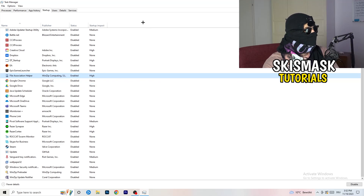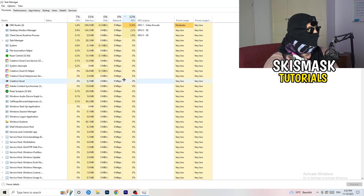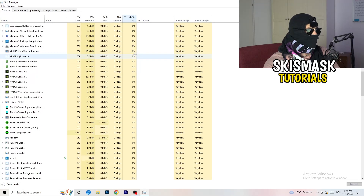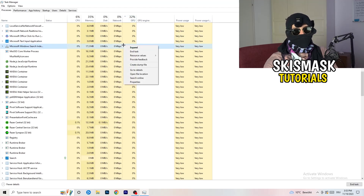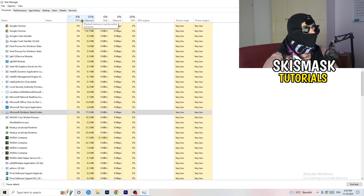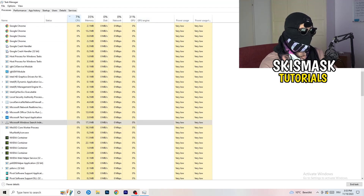Go back to the Processes tab. You'll see Applications and Background Processes with CPU and GPU columns. Click on GPU first to sort by GPU usage, and end any process that's using too much GPU and isn't related to Windows — right-click it and click End Task. Then click on CPU and do the same thing: find programs using too much CPU, right-click, and end those tasks too.